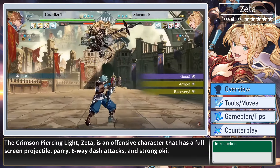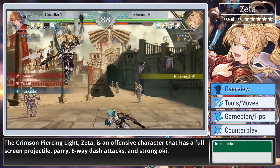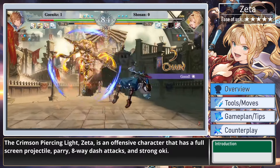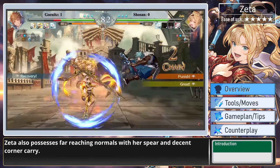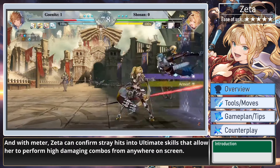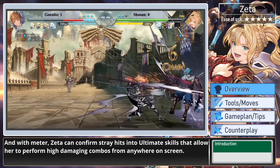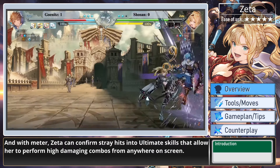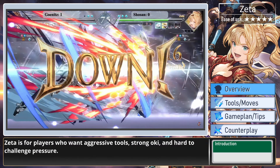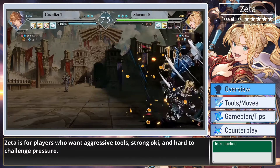The Crimson Piercing Life, Zeta, is an offensive character that has a full-screen projectile, parry, 8-way dash attacks, and strong oki. Zeta also possesses far-reaching normals with her spear and decent corner carry. With meter, Zeta can confirm stray hits into ultimate skills that allow her to perform high-damaging combos from anywhere on screen. Zeta is for players who want aggressive tools, strong oki, and hard-to-challenge pressure.